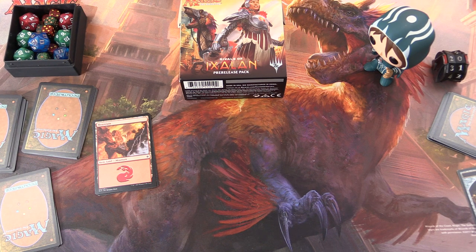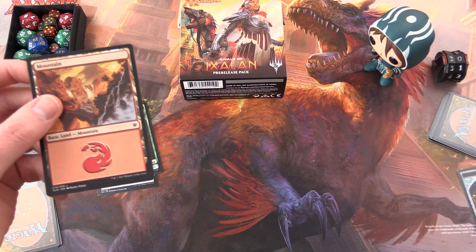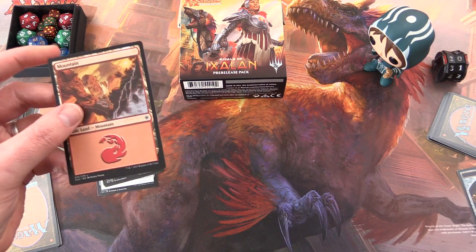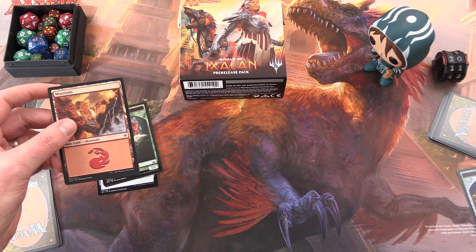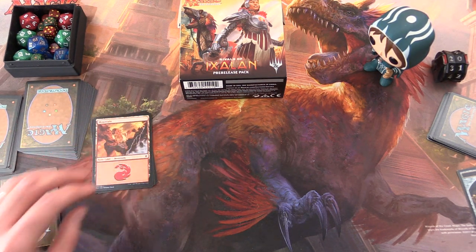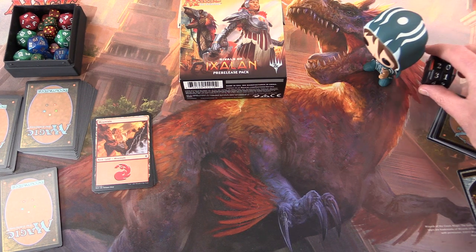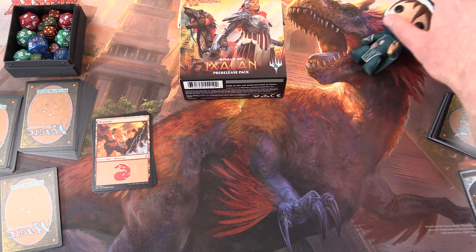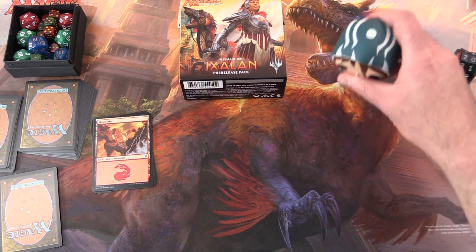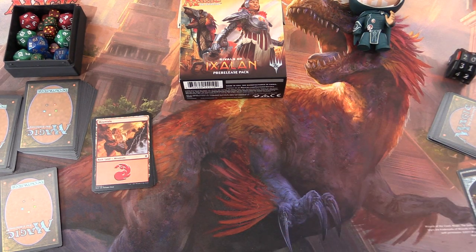You've built your 40-card deck — what else do you need? Make sure you have your dice. You can either bring a bunch of basic lands with you for when you're building your deck, because you won't get them out of the packs, or usually your local game store will have a whole heap of them you can borrow. Make sure you have a means of life-counting. You might want to leave the Planeswalker life tracker at home because they get in the way and fall over. Maybe a playmat if you're so inclined.